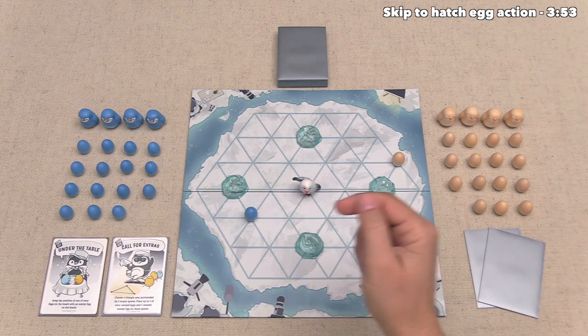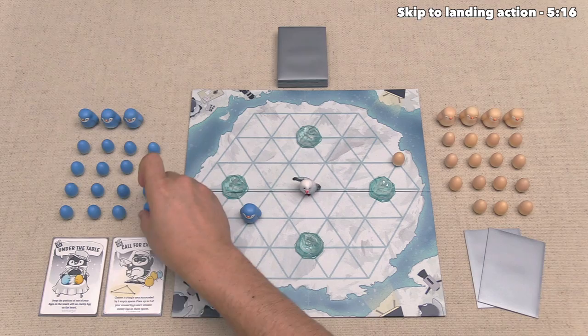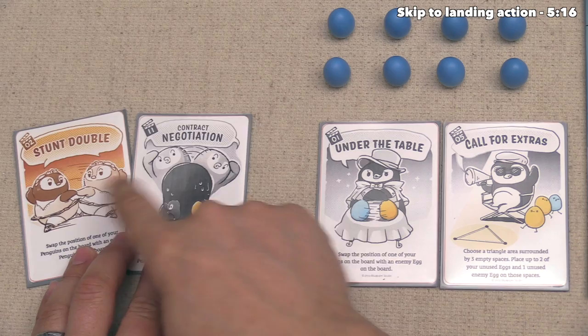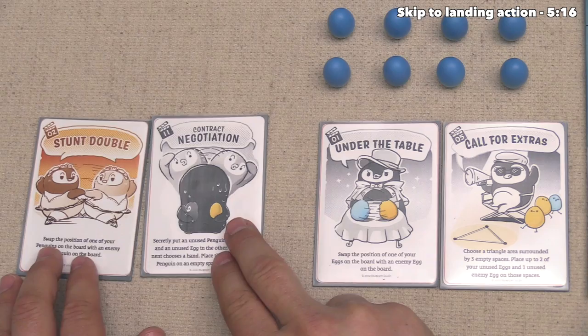Now on a player's turn, they are going to take a single action from three different options. I think what we want to do for our first turn is to hatch this egg right here. That is how we can get these penguins down onto the board — you simply replace an egg with a penguin, and then you put the egg back into your supply. Once the new penguin is hatched, we can then draw two of these event cards, keep one of them, and put the other one back on top of the deck or down to the bottom of the deck. I do want to mention that you can play these event cards whenever you do one of the other two actions in the game. When you do a hatch action like we did, you gain a new event card, but you cannot play one.